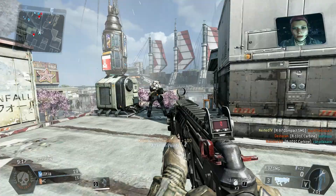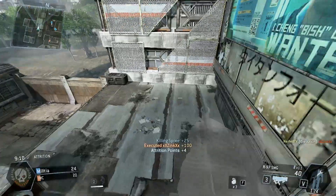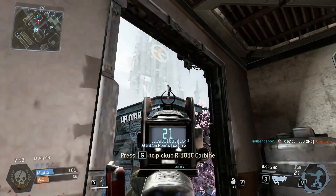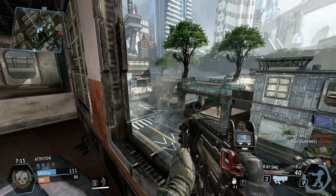Where it really shines through is at close range — the low recoil coupled with a great fire rate make it one of the strongest close range weapons in the game. While it's not as powerful as the shotgun at very close range, the SMG allows you to open fire and deal controlled fast damage at a longer range than the shotgun, meaning unless you're right on top of them the SMG should always win.